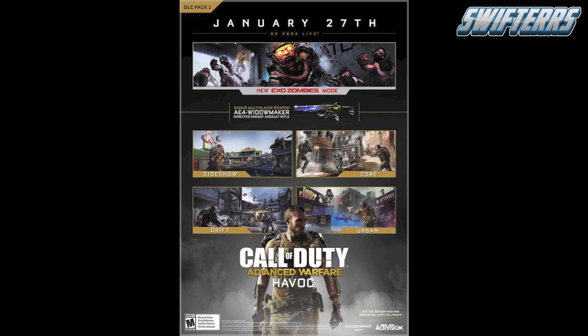Now, along with Exo Zombies, there's also the AE4 Widowmaker, which will be incorporated into Advanced Warfare. Although it is already in the game, only the Season Pass holders can access that right now. Moving on to the four multiplayer maps at the bottom, we've got Sideshow, Core, Adrift, and Urban.